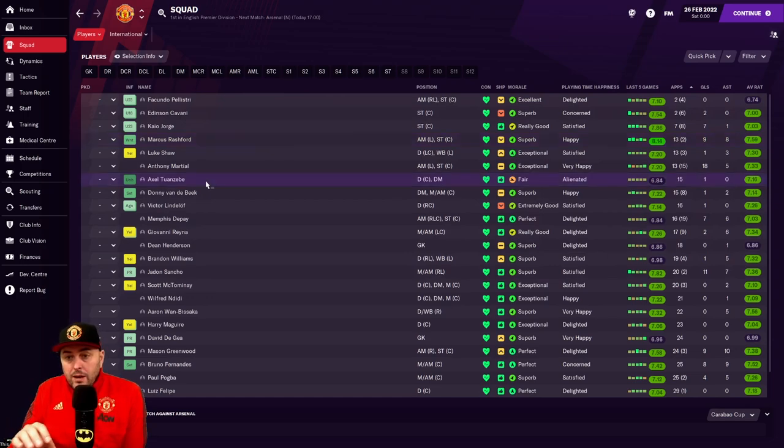Axel Tuanzebe started the season at the back and was doing very well but tailed off - Maguire's come back in now, he's unhappy but it is what it is. Memphis Depay has 19 sub appearances but he's such a good squad player. Giovanni Reyna - I said he'd become English since he's born in Sunderland, but apparently that's wrong and he's actually pledged allegiance to America. On the game though he's become English, and since he hadn't signed a new contract on the beta I picked him up on a free.